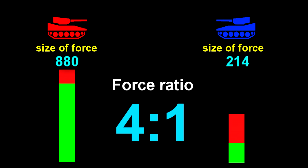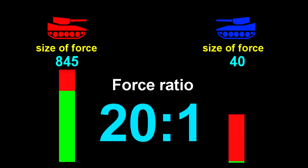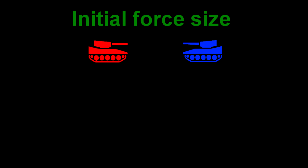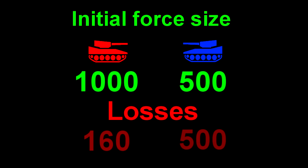And then in the next round it's 4 to 1 — the blue team are now losing tanks 4 times as fast as the red. And then it goes on to about 7 to 1, and in the last round it's 20 to 1. Red Force started with only twice as many tanks, but in this battle, for every tank they lost, they destroyed 4 times as many enemy tanks.